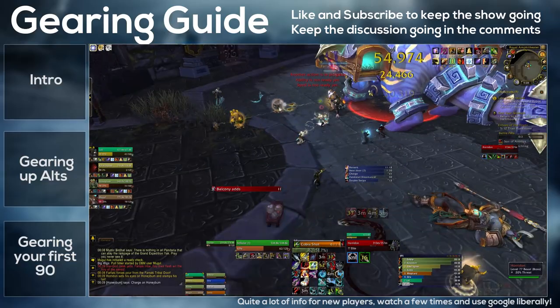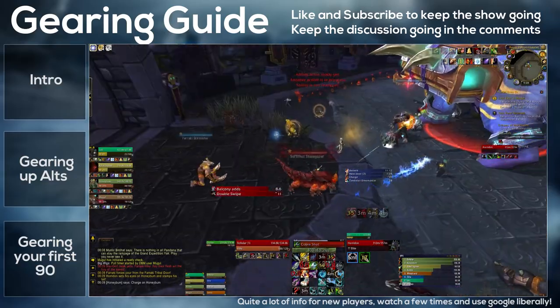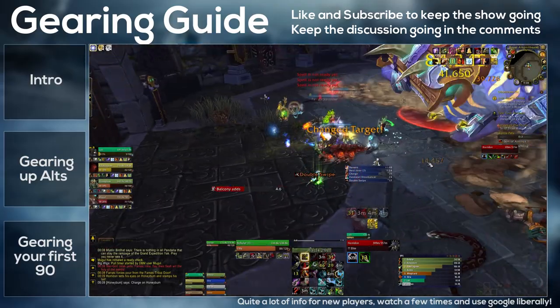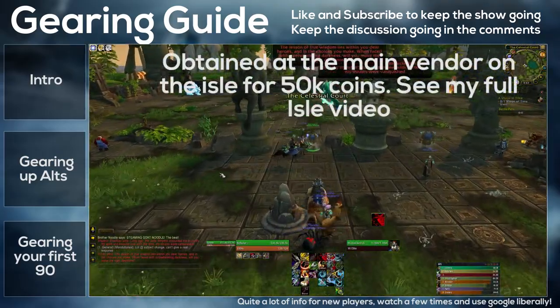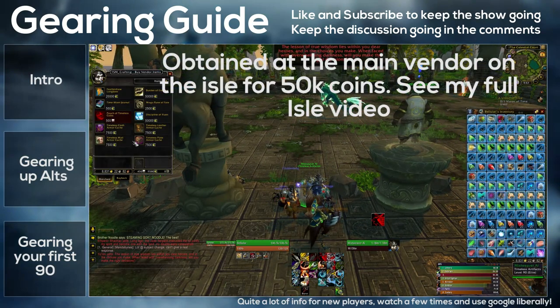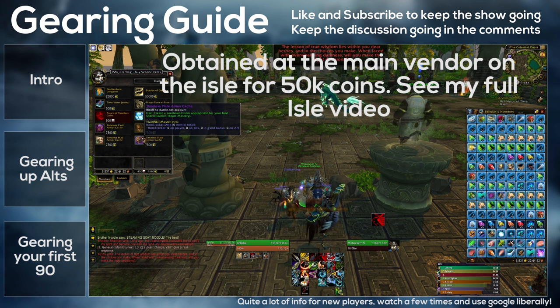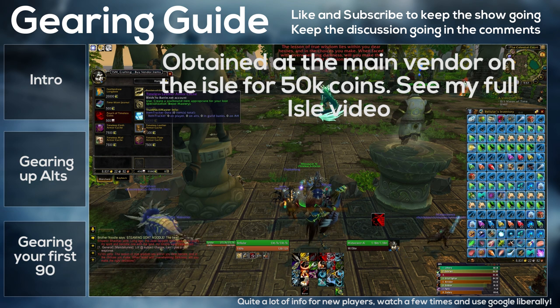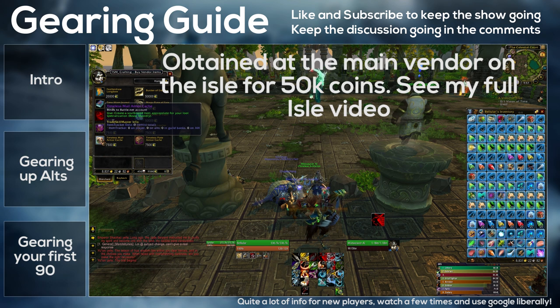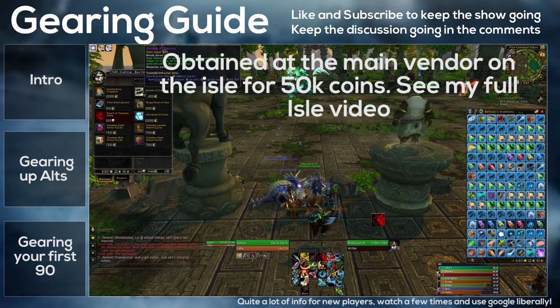The Siege of Orgrimmar LFR offers item level 528 gear. You can also get item level 535 gear on the Timeless Isle by acquiring items called Burdens of Eternity. These are pretty rare and hard to come by, but what they do is turn one of your 496 tokens into an item level 535. Burdens of Eternity can be purchased for 50,000 timeless coins, and there are a few other ways to get them — check out my Timeless Isle guide for full details.